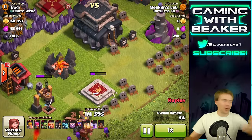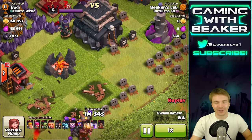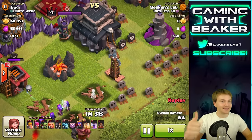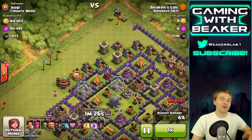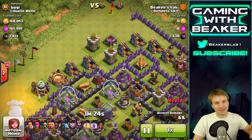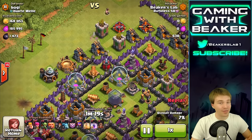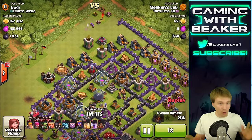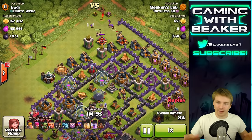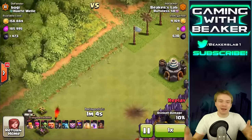You know what makes this even better? Look at where this guy put his King and Queen — he's trying to troll people by putting them on his Town Hall, so I don't have to deal with them. I'm gonna kill the King but I don't even have to deal with the Queen. The only thing we do have to worry about is bombs, because if there's one thing I can tell you about weird low-level bases, they put bombs in the weirdest spots.